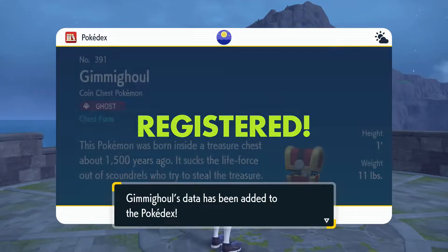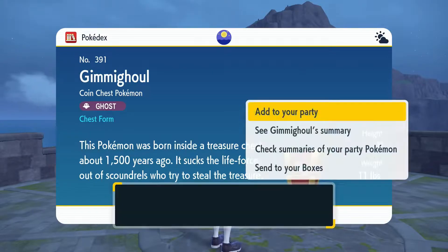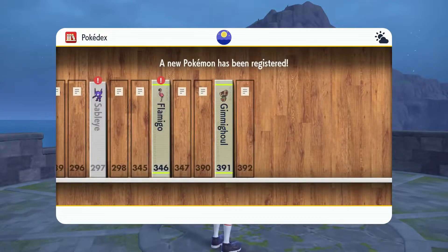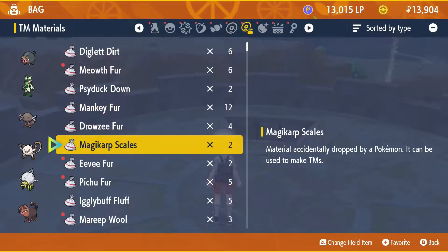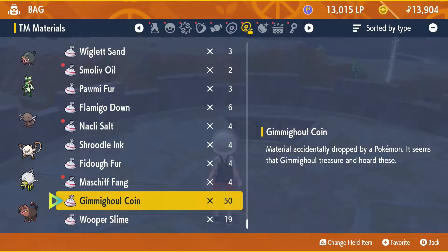Gimme Ghoul is the Coin Chest Pokemon, pure Ghost type chest form. There's also a roaming form which cannot be interacted with. I believe the roaming form will follow the player around in Pokemon Go, but I have a less than polite nickname for Pokemon Go so you'll never see me play it. This Pokemon was born inside a treasure chest about 1,500 years ago. It sucks the life force out of scoundrels who try to steal the treasure. One foot tall and 11 pounds — obviously not a lot of treasure in that chest if it's only 11 pounds. We're gonna send it to our boxes as it only ever learns Astonish and Tackle. That gave us 50 Gimme Ghoul coins — that is one-twentieth the number we need to evolve Gimme Ghoul.